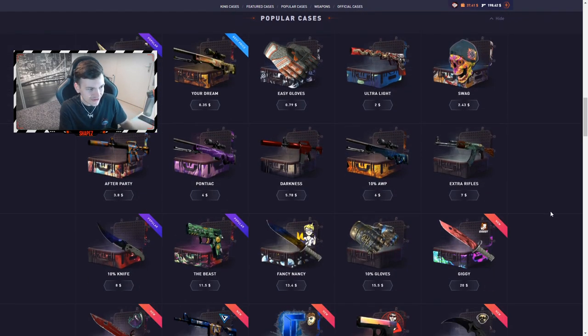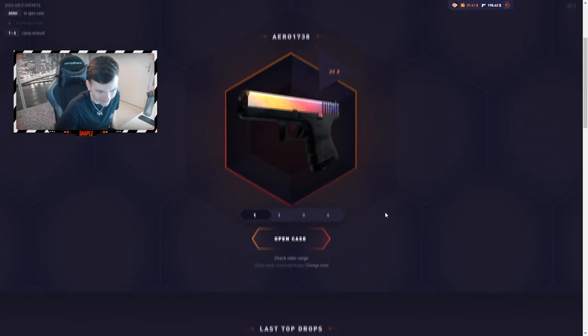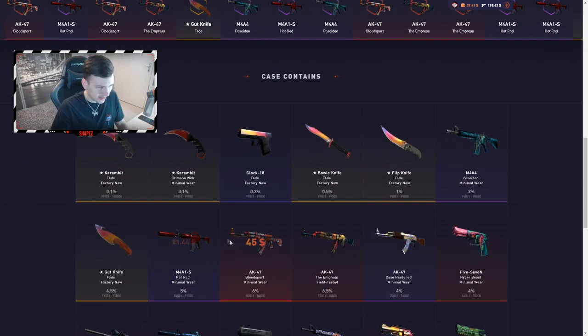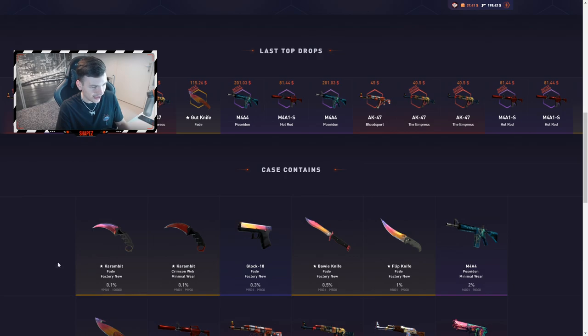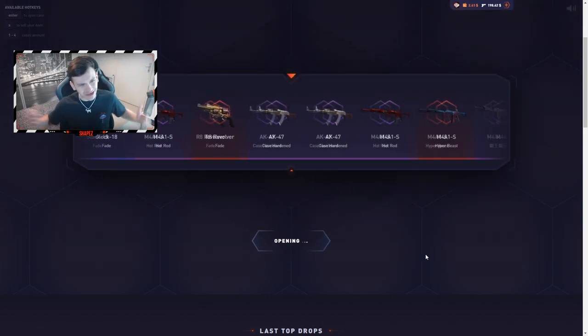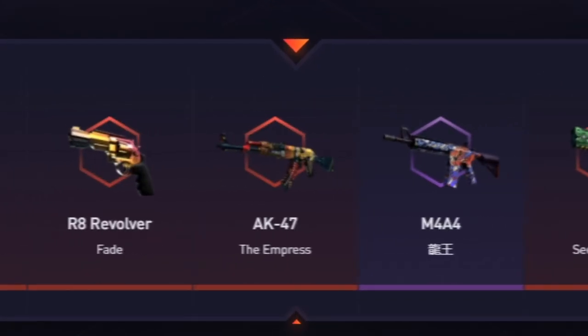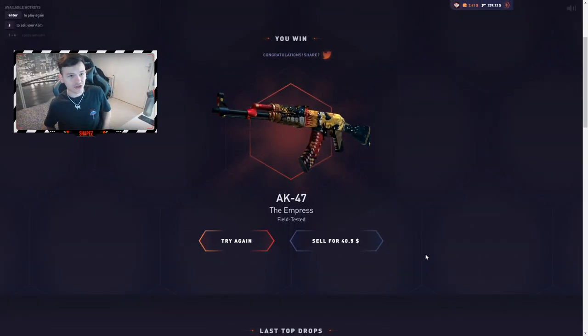I'm going to do the Arrow case — I've never opened it before. I don't even know what it drops, but I'm hoping for a Karambit Fade or a Glock Fade. Arrow case, please give me a knife or something good. A knife — okay, that's $40, that's profit! Cool, so I actually ended up making profit.